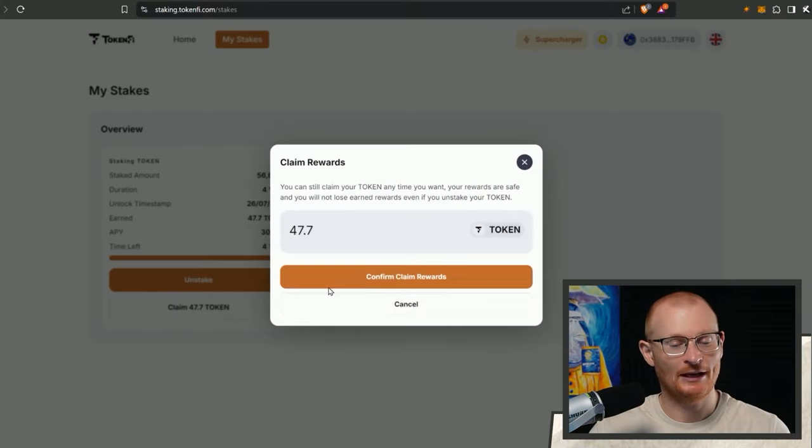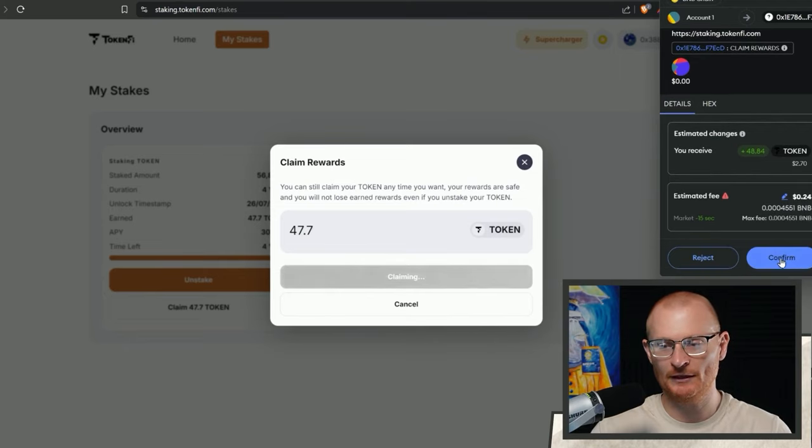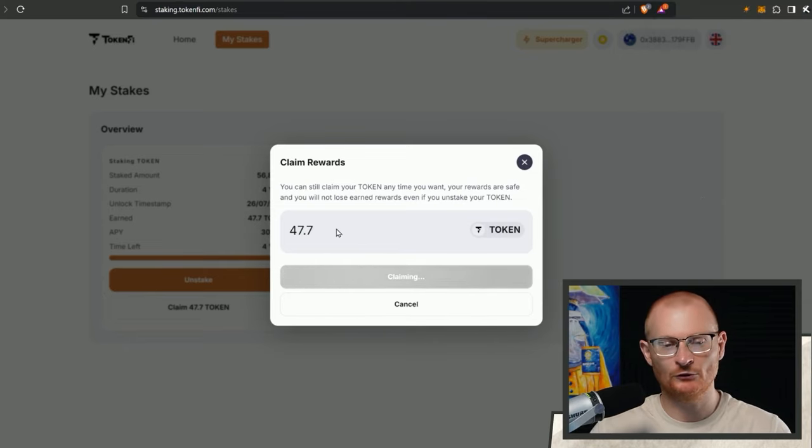Now we're going to come back to our token stakes. I'm going to go and claim these random tokens - each one of these is about four cents, so nothing crazy. I'm spending 24 cents on BNB, but I'll still do it. I wouldn't normally be doing this unless there's like a couple of hundred. Then we'll go and stake some more and hopefully go up a tier.